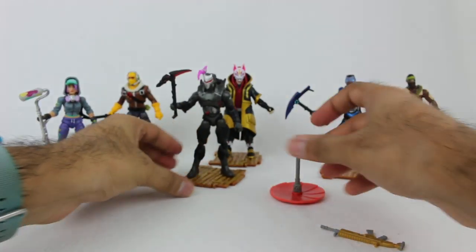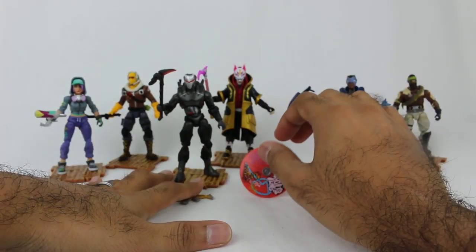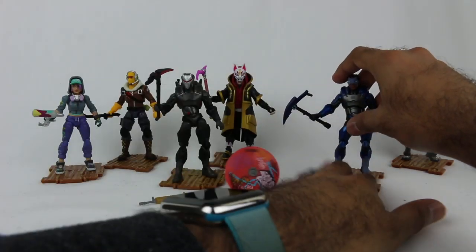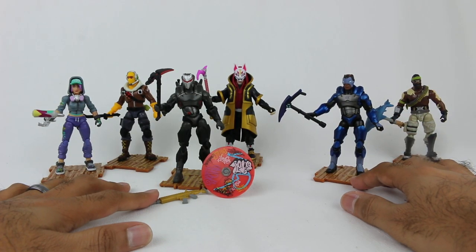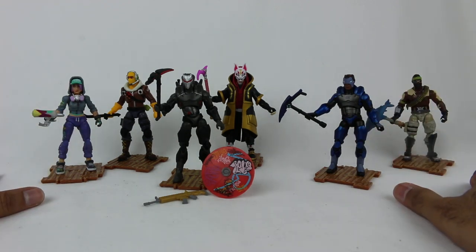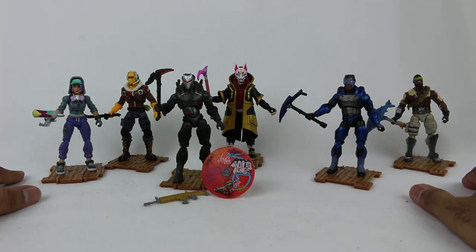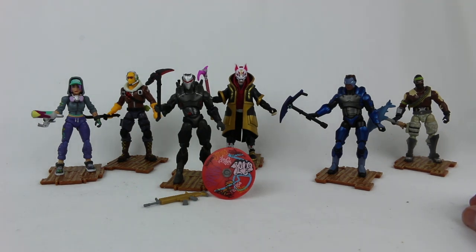There you have it — here's the first series of figures. Granted, we do have the squad mode pack, there was the loot llama with all the accessories, so there's been other packages where you can get various figures. Those are all exclusive to those other sets — the turbo builder set, for example, had the Raven figure. So if you are looking for specific characters, you might have to buy those other sets. But these characters are sold individually so you can pick and choose the ones that you like. I think they're all great — go for whatever ones you're a fan of. I definitely recommend them. I have more Fortnite toy reviews on the way, so make sure you're subscribed if you're not already. Thank you so much for watching, take care, and I will see you later.